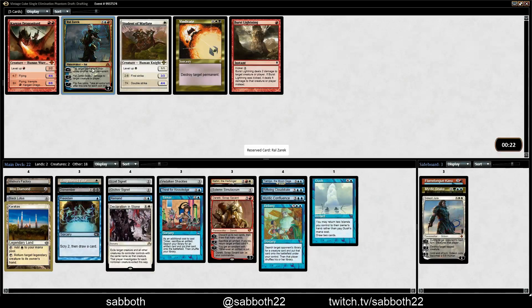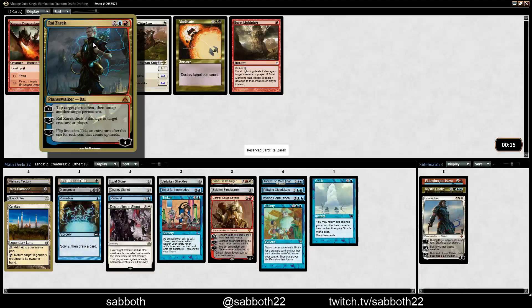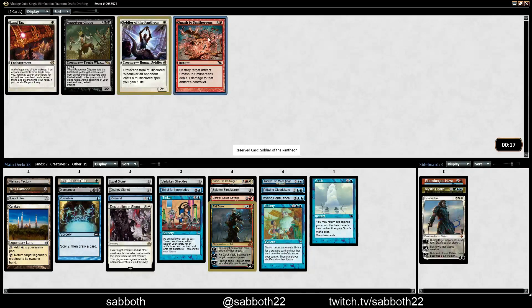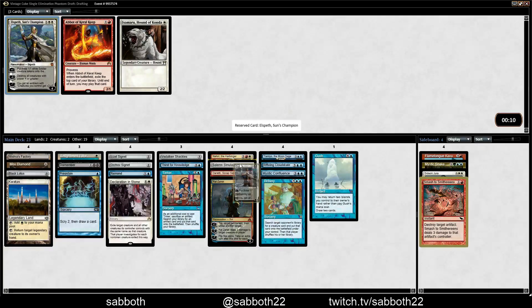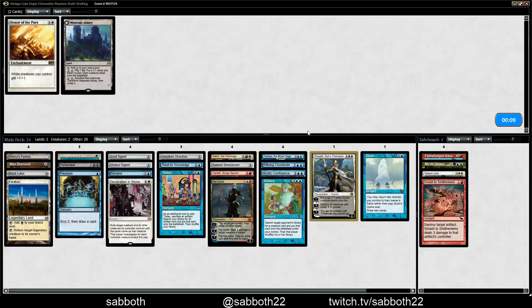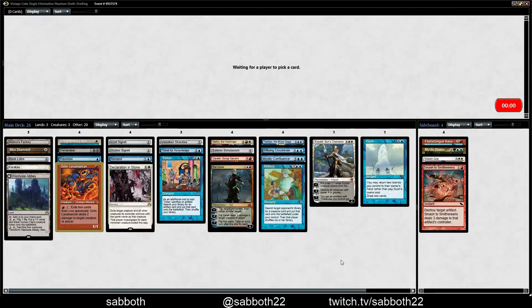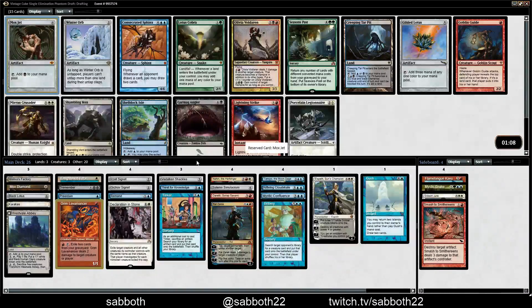I do like Ral Zarek — even the Lightning Bolt effect is strong. You can do two Lightning Bolts in a row, they usually spend some time focusing on it, and it ramps. Smash is good for the sideboard. Elspeth — planeswalkers are still good, despite how well Elspeth works with Honor of the Pure. I'll just take Westvale Abbey. We have no fixing, and Mox doesn't really help with fixing, but it's still going to be the pick here.